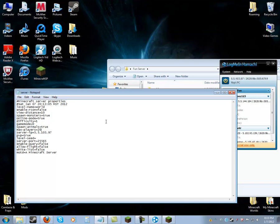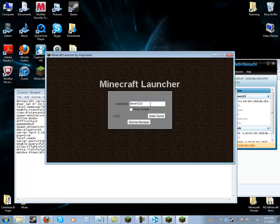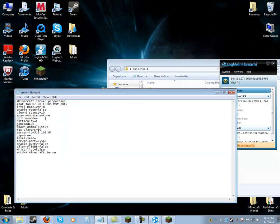Max players: if you have a regular computer with 2 gigabytes of RAM I would do 20; if you have a bigger one you can do 150 or whatever you want. I'm going to do 10 so it runs faster. Spawn animals — if you want animals. Game mode: zero is survival and one is creative. Difficulty: zero is easiest with no hunger, one gives you hunger, two is harder, three is even harder. Online mode: if you have it true, people who have bought the game can go on. If you have it false, people with Minecraft SP — basically hackers — can go on too. So I'm going to set that to true.